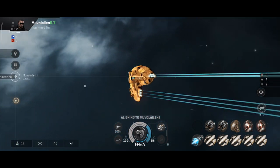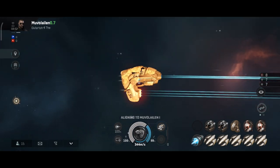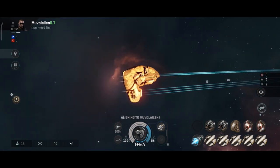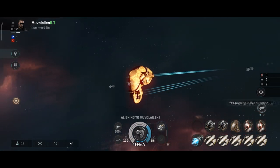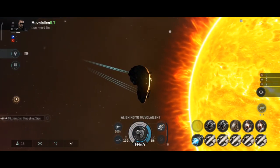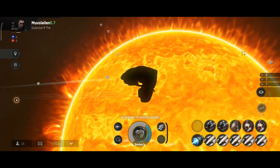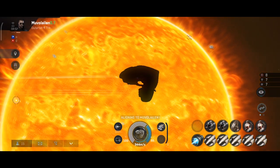Hi folks! Welcome to the third episode of EVE Echoes bootcamp training. In the previous episodes, we talked about damage and defense types along with how turret-based weapons work. If you missed them or want to recap, I've left links to these episodes in the description down below. Today, we will talk about drones and missiles.